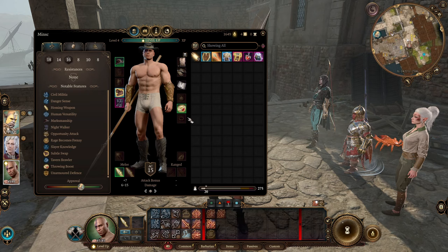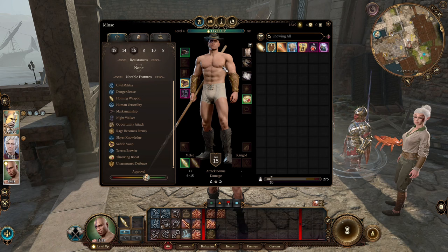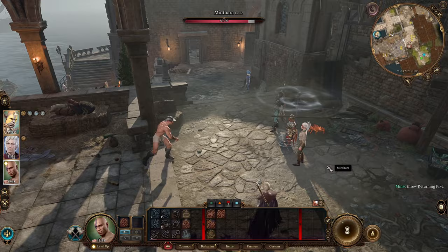In early game you can get the Returning Pike really easily from a trader. This weapon will always return to your hands, so already from level 4 you can make 2 throws in 1 turn. When you're throwing it, it does nice damage and returns to you instantly. Damage is also very nice, as well as hit chance.